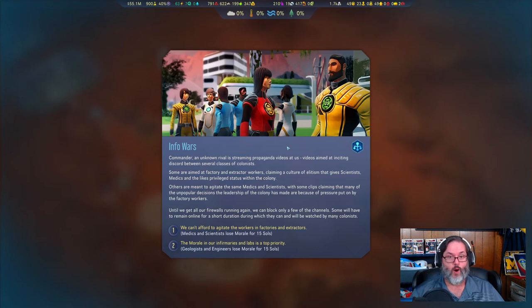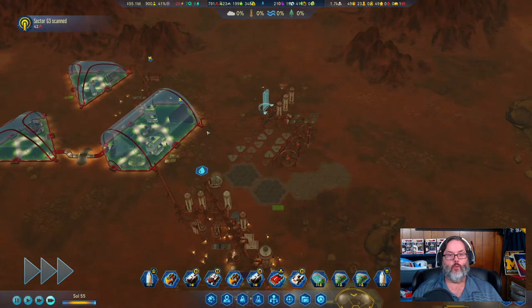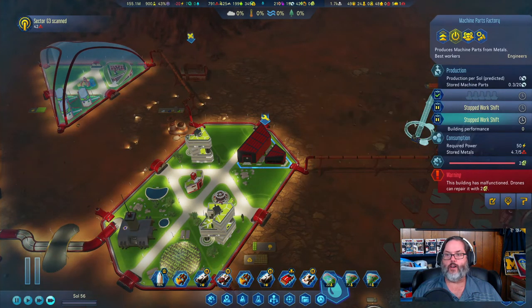An unknown rival is streaming propaganda videos, so we have to choose one response or the other. The good thing is we don't have any specialized employees outside of the ones training — all botanists — and we do have medics, but no geologists or engineers. I picked the wrong one because I just clicked it — that was dumb.